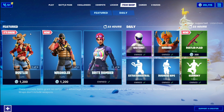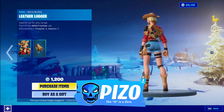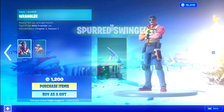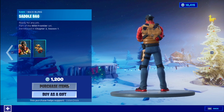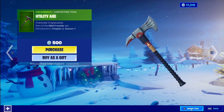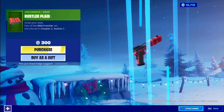It is January 9th, 2020 and we got Rustler in the shop. The back bling is the Leather Lugger — we're getting it. She came with a pickaxe called the Spurred Swinger — we're getting it. We also got the Wrangler and his back bling is the Saddlebag, and his pickaxe is the Utility Axe. I like this one, it looks super simple. There's also a new weapon wrap called the Rustler Plaid — pretty simple, should look nice.